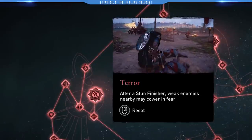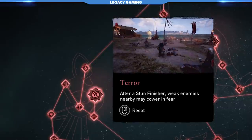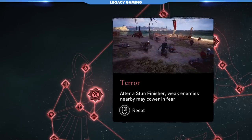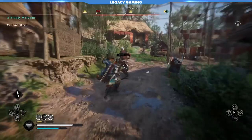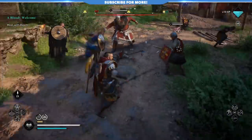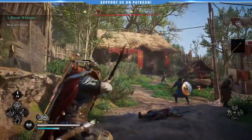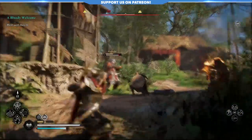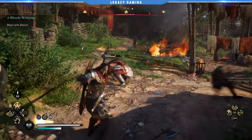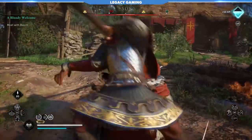On paper, Terror is a cool idea — it's been done before in Assassin's Creed games. The idea is that after a stun attack, weaker enemies will cower in fear. But to be completely honest, I've never actually seen this work. I don't know if the tuning is just way off, but no matter how many stun kills I have on enemies, everyone else just continues trying to kill me. If you're thinking about putting points into something, I'd honestly stay away. There just doesn't seem to be any real value here. If it had a higher chance of success the effect would be decent, but at this point I can't recommend this skill — it seems to be a complete dud.